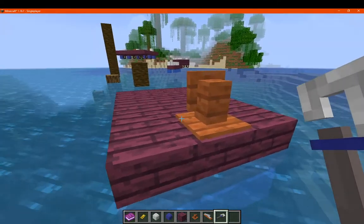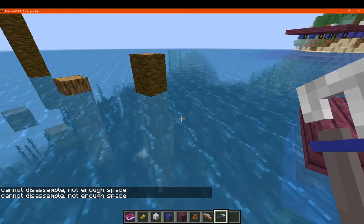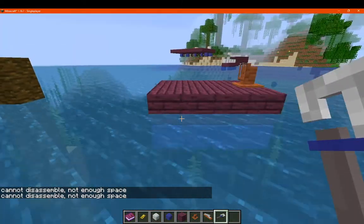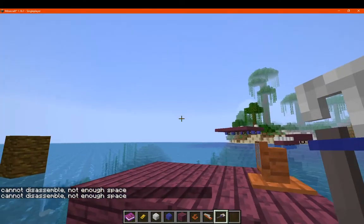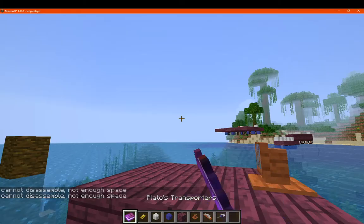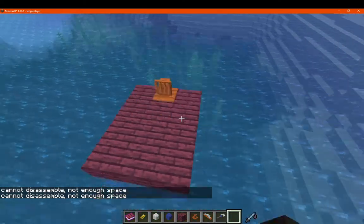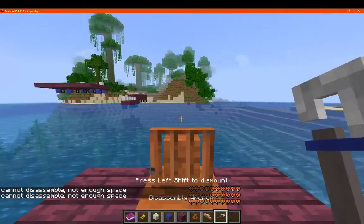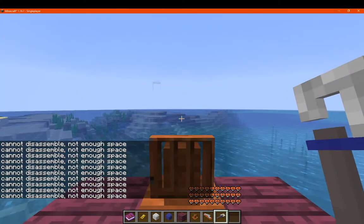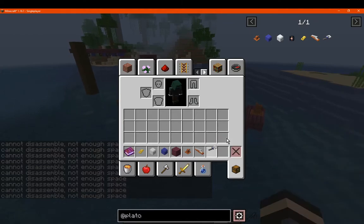We'll test the disassemble function as well. It says there's not enough space to disassemble. To disassemble you must sit on it and then use the wrench — it will turn back into the blocks in the direction it was built, given there's enough space. I tried but seems like I'm missing something there.